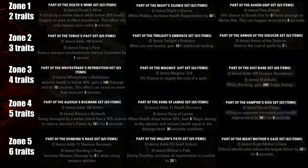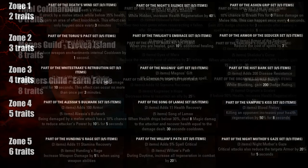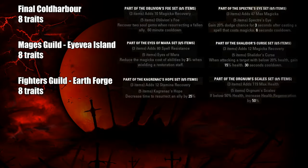Note that 2 sets — Spectre's Eye and Oblivion's Foe — are in the final zone Cold Harbor. The last 4 — Eyes of Mara, Shalidor's Curse, Cagnoel's Hope, and Orgnum's Scales — are only accessible when you are at the end of the Mages and Fighters Guild questlines.